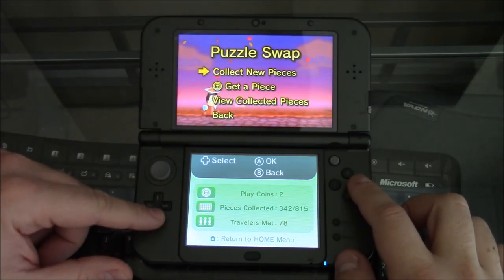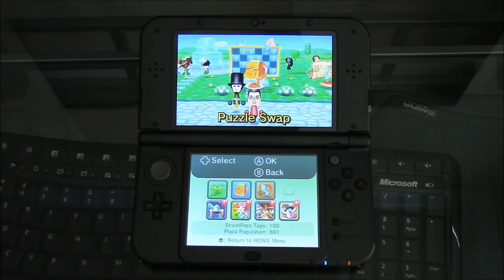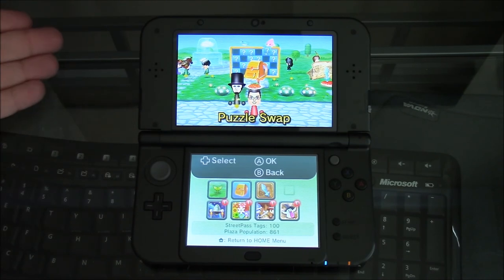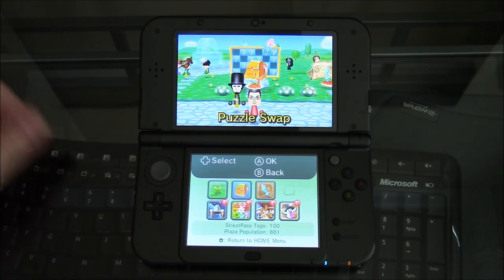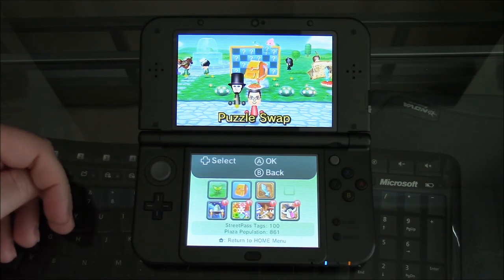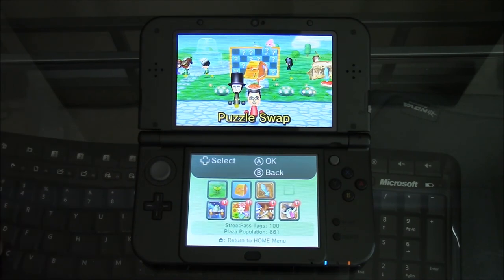So yeah, that's basically how it works — pretty sweet. If you have a 3DS and you're into games like Puzzle Swap and like collecting all the pieces, use this exploit to get the pieces quicker. Loop this around. Try this out before Nintendo gets it patched. Leave comments down below, like this video, share it, subscribe if you're not a subscriber, and as always, have a good one.